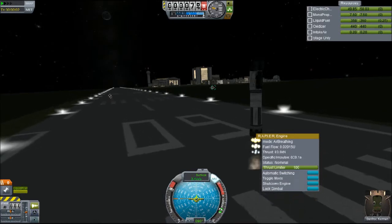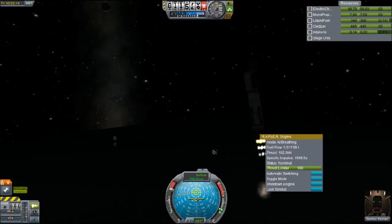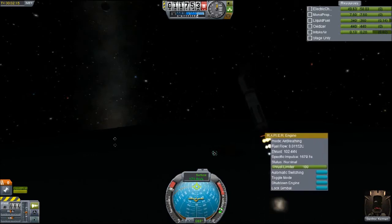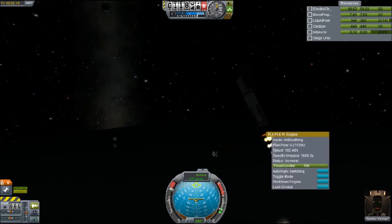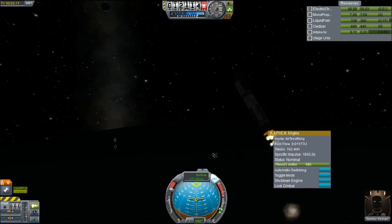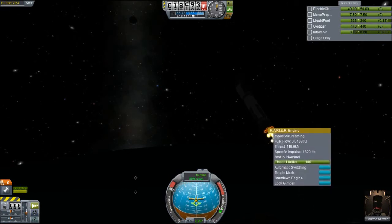This particular cockpit has only about 50 minutes of electricity, so you have to keep a close eye on it. You're going to want to keep punching it up until about 11,000 meters and then slowly start to tilt it over just like any other old-fashioned gravity turn. You also have to keep an eye on your air intake just like any other airplane.